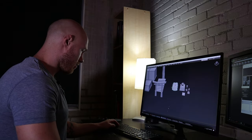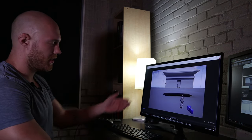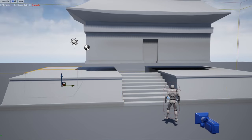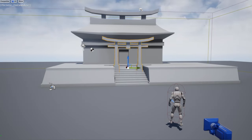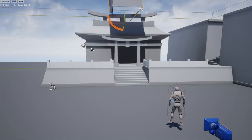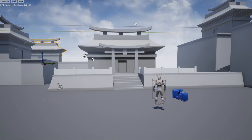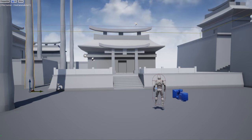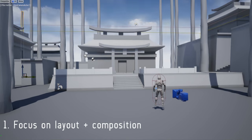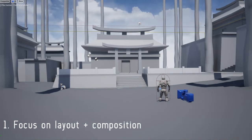In the time-lapse you can see I started with the house — it's the key element in the composition — then quickly placed the retaining walls, steps, the torii gate, and some quick little fences. I started playing with the verticality, staggering the background buildings so they're not all at the same level. That leads into my first tip: focus on layout and composition during your gray box, keeping it super simple but really nailing down the feeling and basic composition of your environment.